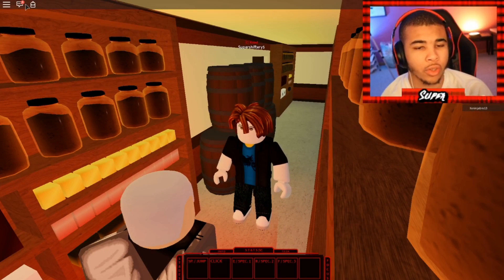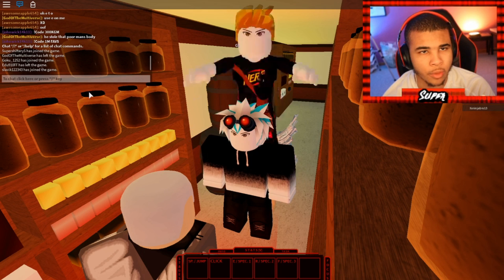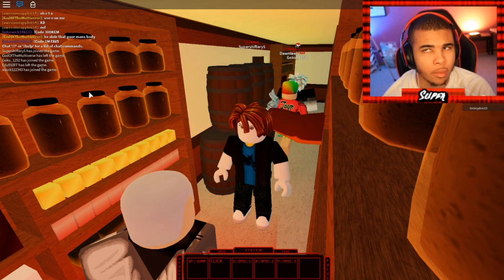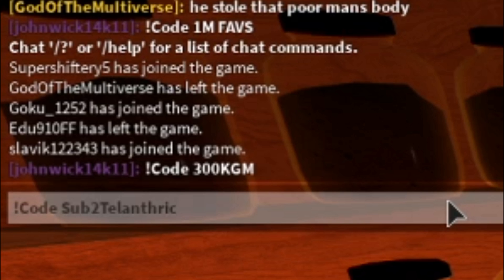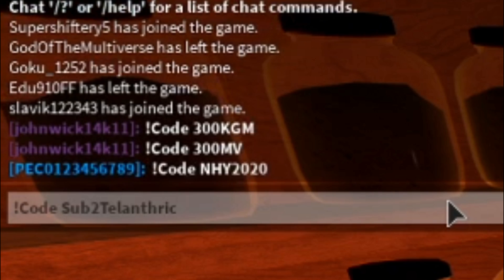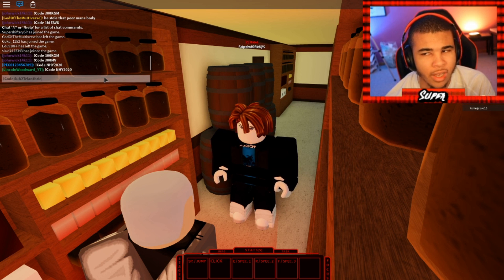If you guys want to put in codes, you need to go up to the chat and open it. Every code is going to be exclamation point, then 'code', then a space. I'll be zooming in on all the codes so you guys can see them properly. For our first code, we have: exclamation point, capital C, lowercase O-D-E, space, 'sub to talanthrix' — exactly like that — and you'll be rewarded with 50k cash.